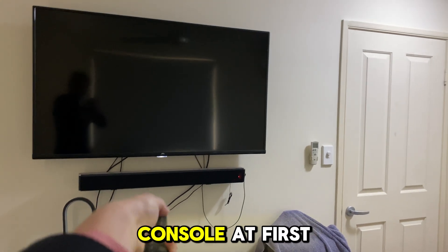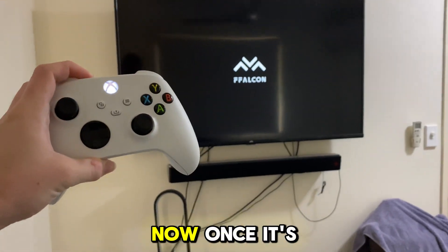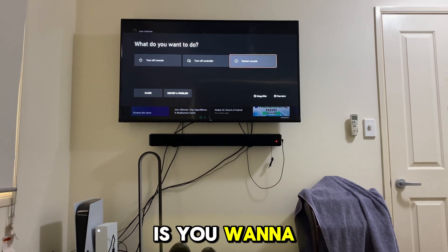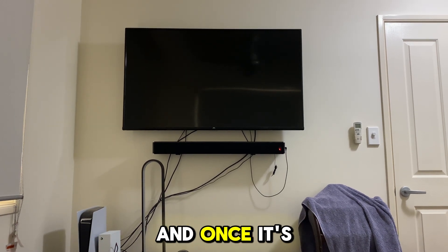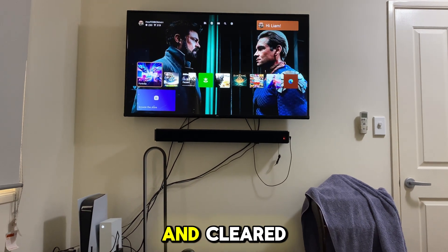It didn't come on from my Xbox console at first — it just had a black screen. So do be warned, just wait a couple of minutes and let power get back into those devices. Now once it's completely turned back on, you want to restart your Xbox console. Restarting will give it a fresh boot and clear the cache completely, and once it's turned back on that means it's completely worked and your cache has been reset and cleared.